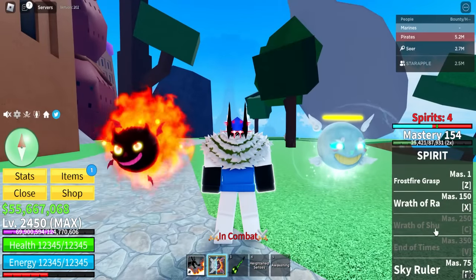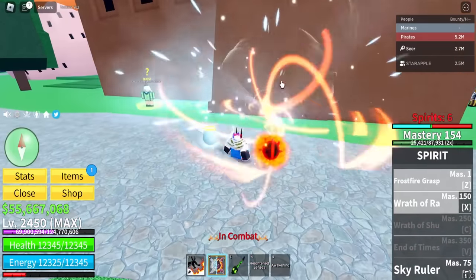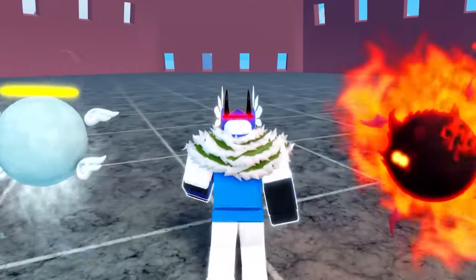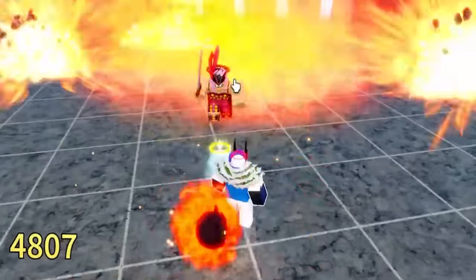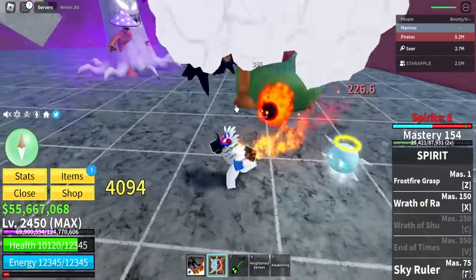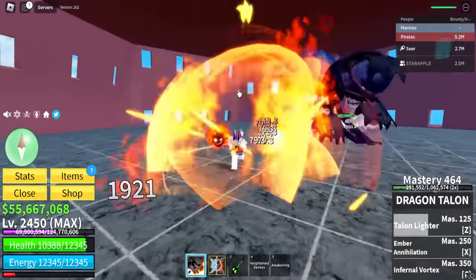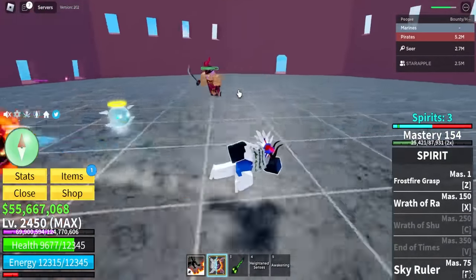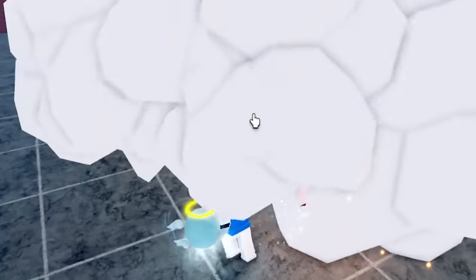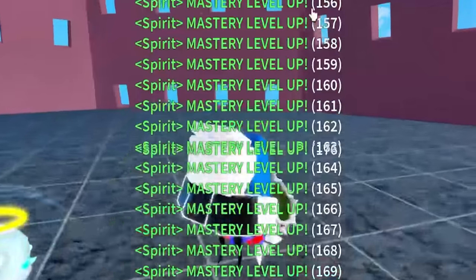I'm even more excited about Wrath of Shu and End of Times. It was a demon ability — like a fire ability — and the other is a freezing ability. So the next one should also be a freezing ability. Let's master it at K-Queen. So let's try the ability on her, freeze her up, do this — this is insane. We can already use some crazy combos on her and spawn some spirits. I hope you like being stunned like that, K-Queen. Wait — is it healing me? I think it was healing me or something.